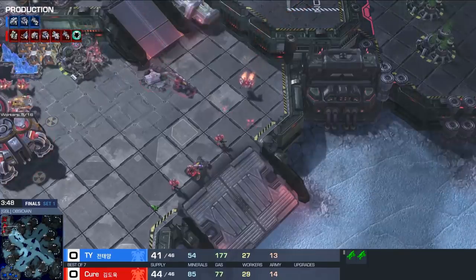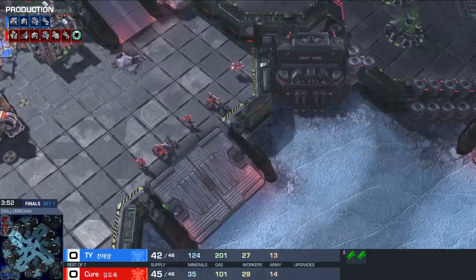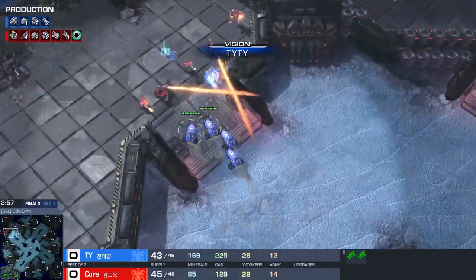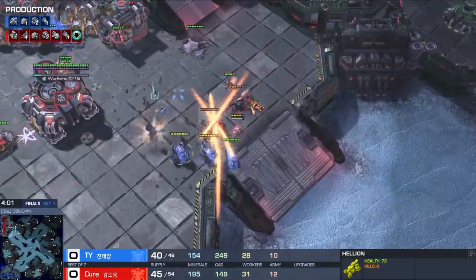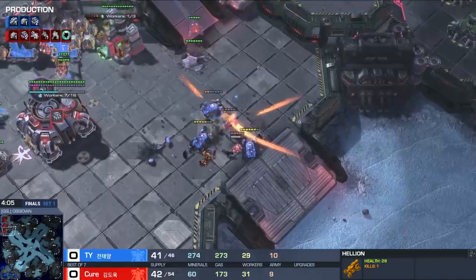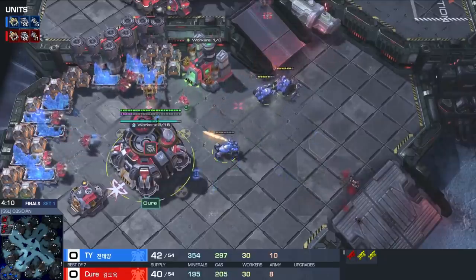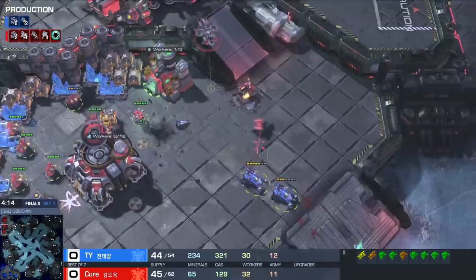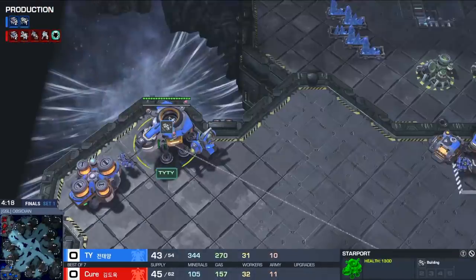This map probably won't be representative of what we have on other maps, but I am curious to see if this type of tech is going to be a pattern here. TY barreling in and taking out the remaining two Hellions, doing a lot of damage, leaving all of these workers incredibly exposed. There's another Hellion coming down to help, and it looks like the Hellion and the Banshee will drive away the other two injured Hellions.